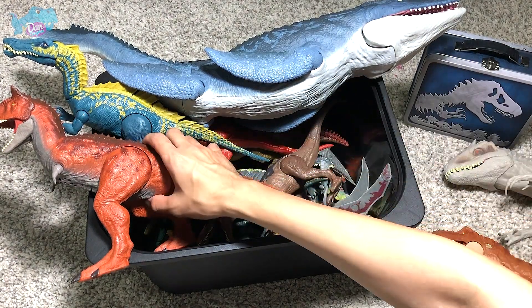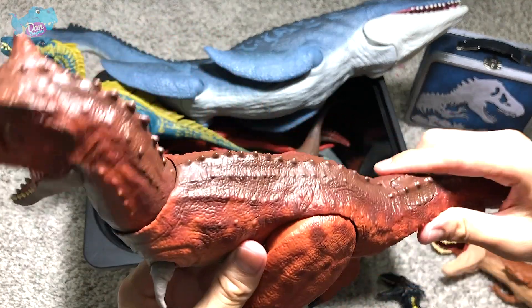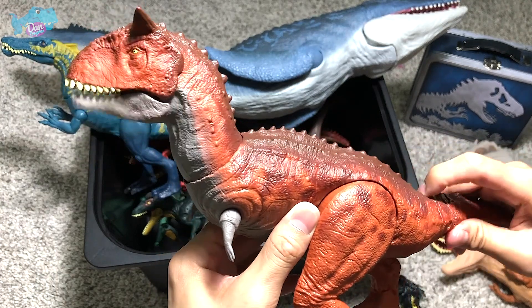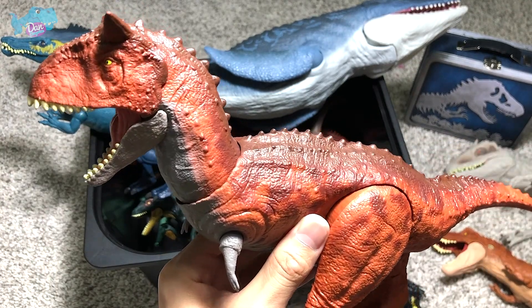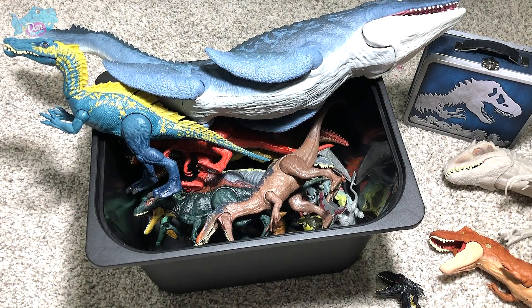Next up we have the meat-eating bull, Carnotaurus. This guy needs no introduction. This is the Control and Conquer Carnotaurus. It comes with massive roaring sounds, which are so, so cool.